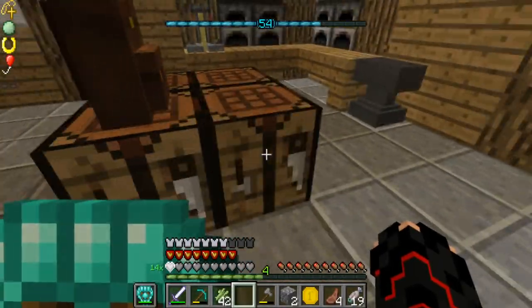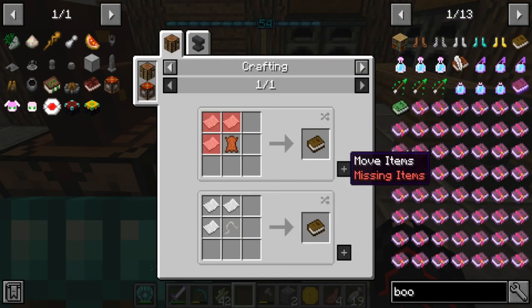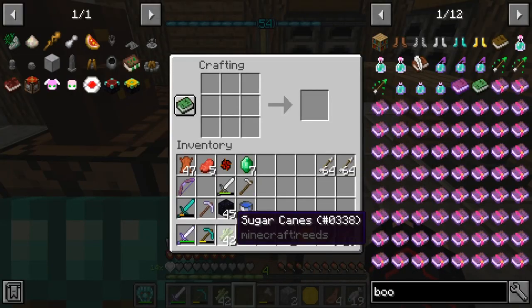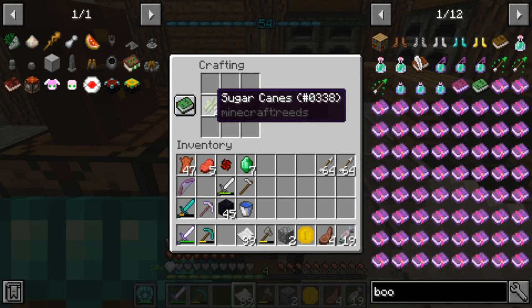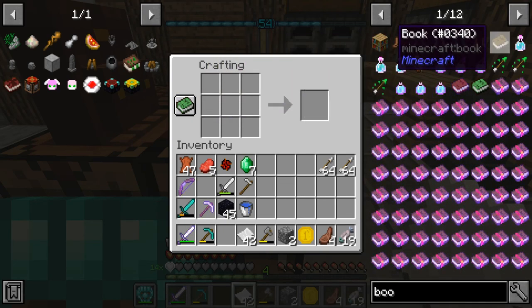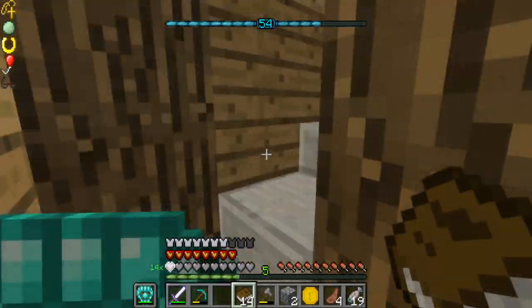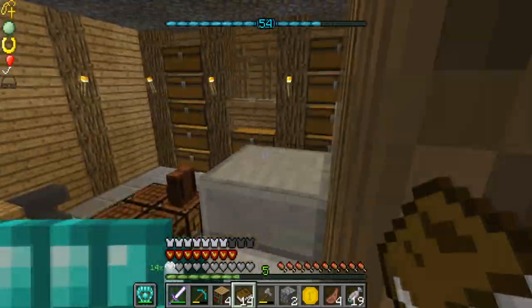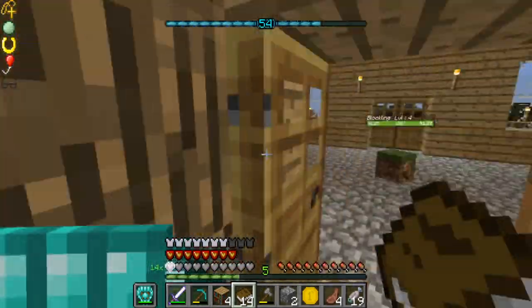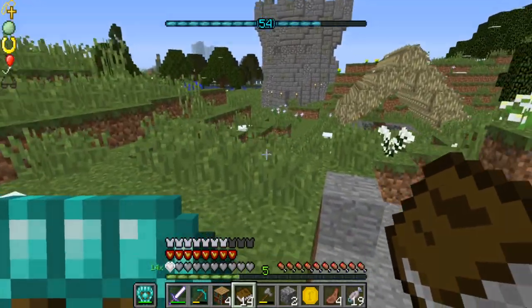We're going to be making a bunch of books, so we're going to need a lot. We need paper — of course we need paper. There we go, 14 of them — not what I would like but it'll do. Let me get the bookshelf from here that I was going to use. That way if I want to enchant anything I can, but in most cases I'll be using the books for disenchantment and then enchanting something with it. Looks like I'm going to be making another animal later.